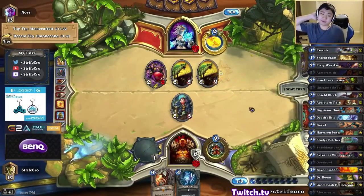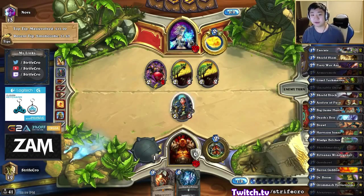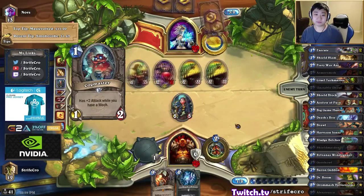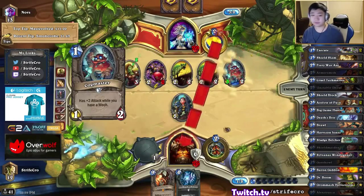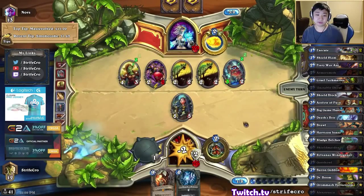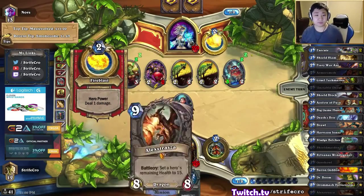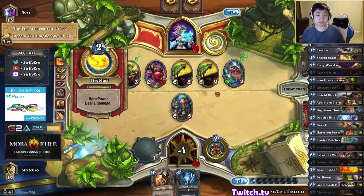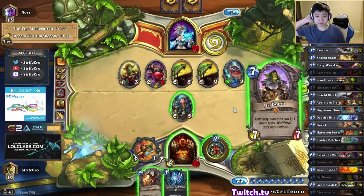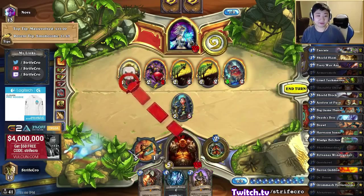I'm still at 32 life. Right now it's more about tempo for me — I think I want my Gore Hell to be able to attack next turn. Dr. Boom is a stronger body than Alex, I think it's better. Let's go ahead and Dr. Boom.